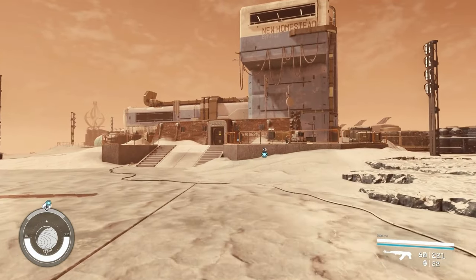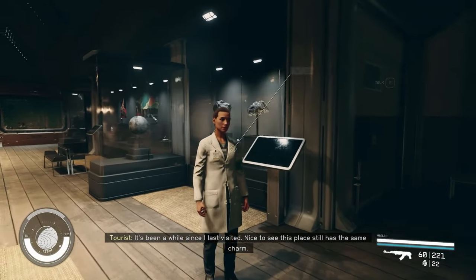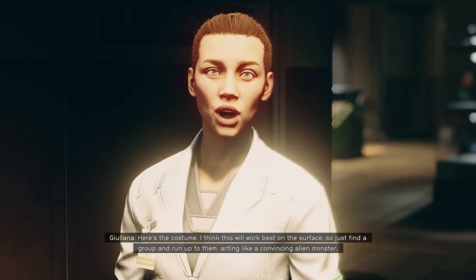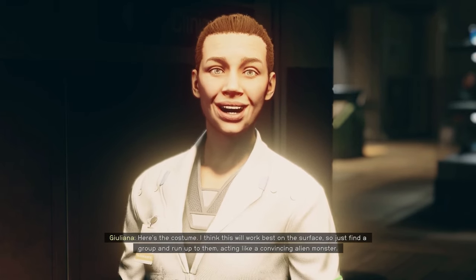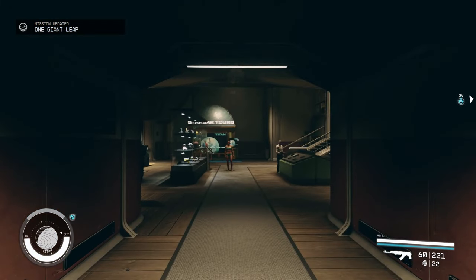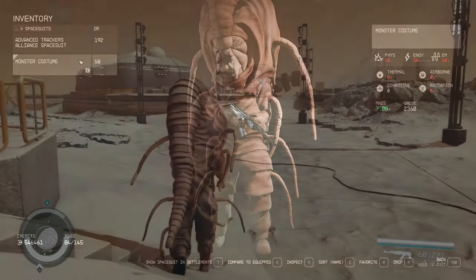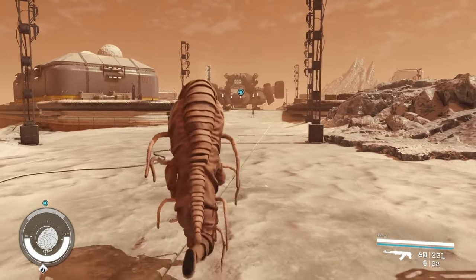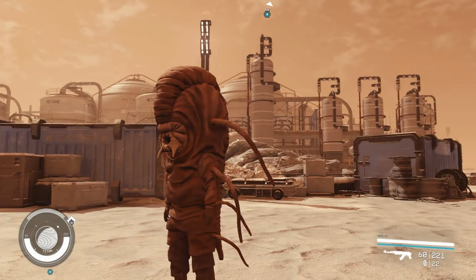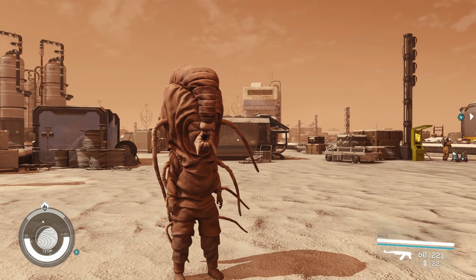Monster costume. The monster costume you can get from Gilliana Lakota in New Homestead in Starfield is based on a real-life animal called the tardigrade. Tardigrades, also known as water bears, are microscopic animals known for their incredible resilience — they can survive extreme temperatures, extreme pressures, air deprivation, radiation, dehydration, and starvation. They are thought to be one of the most resilient animals on Earth and have been known to live on Earth for over 600 million years. The monster costume is a fun and unique easter egg referencing these amazing creatures, and it will also give you some unique dialogue choices during certain quest lines.